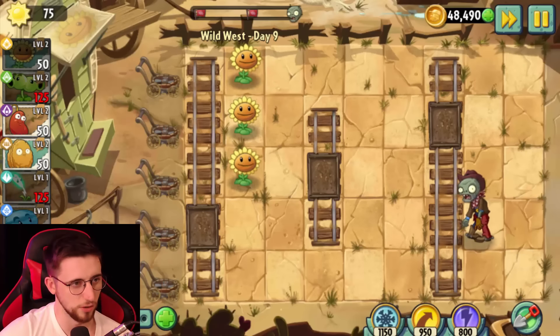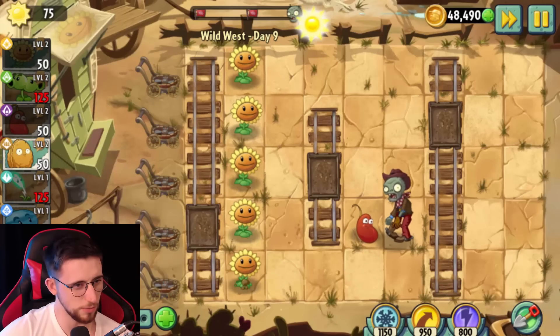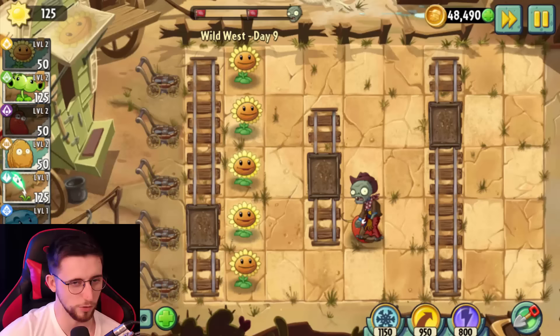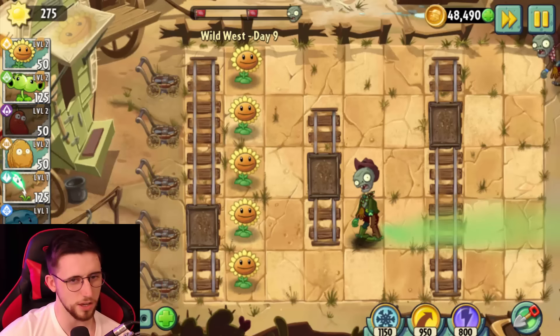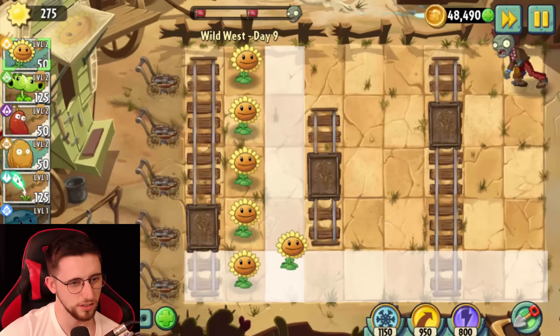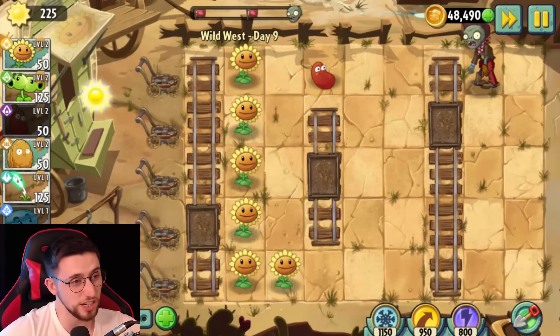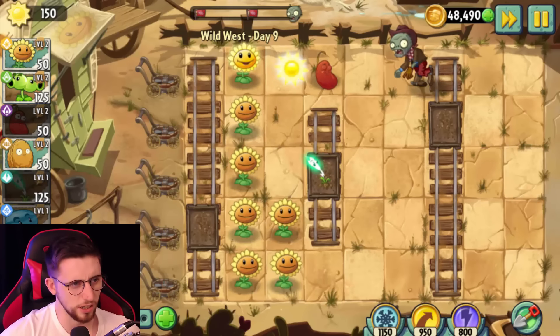I'll just go set up Sunflowers for now. Always Chill-o-bean that. How are we going to do this though? I'll definitely put a Split P in the middle minecart. You know what just occurred to me? I could put a Johnny in one of the minecarts, and that way I could just move it to any lane and stop whatever I want. That's actually kind of genius. Let's go Lightning Reed here.